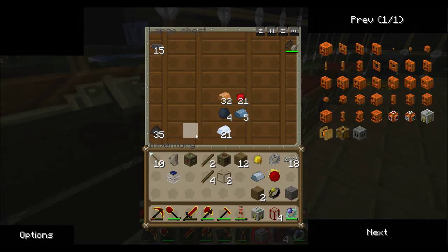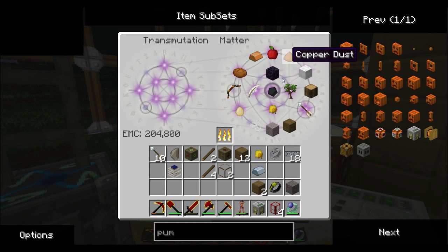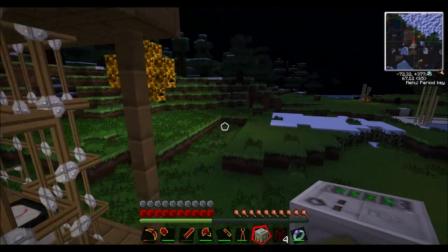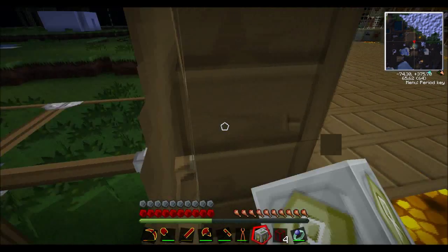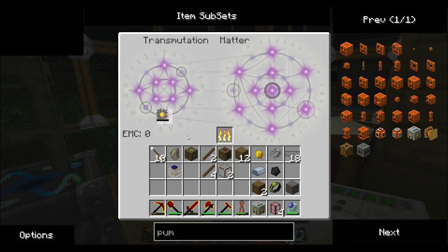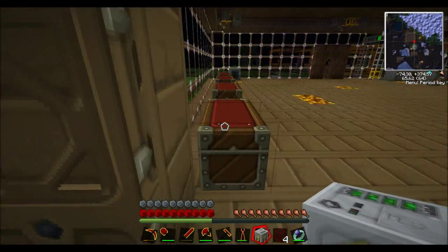We will need some coal. Let's exchange a red matter for some coal. Charcoal works too. We'll just get that much for now — you don't want to make sure it's running on nothing, otherwise it will explode and destroy your pump.